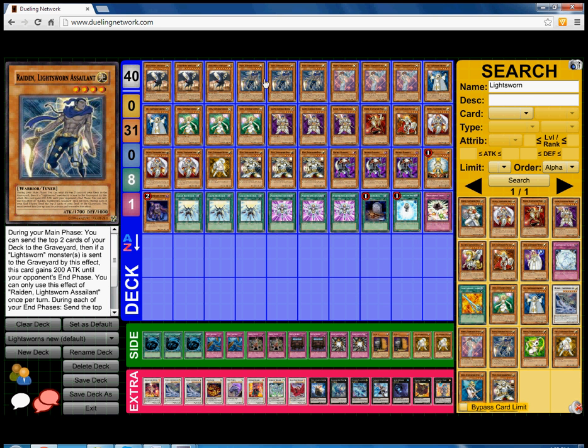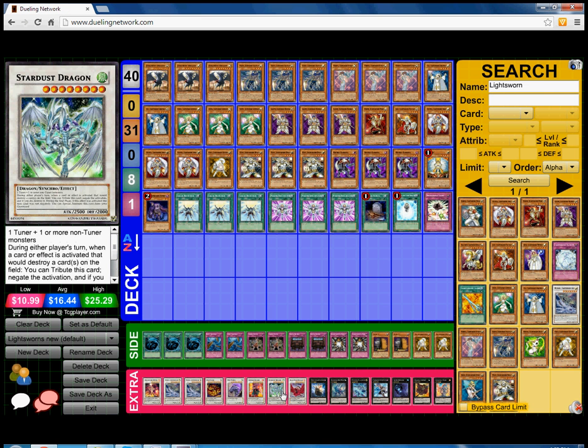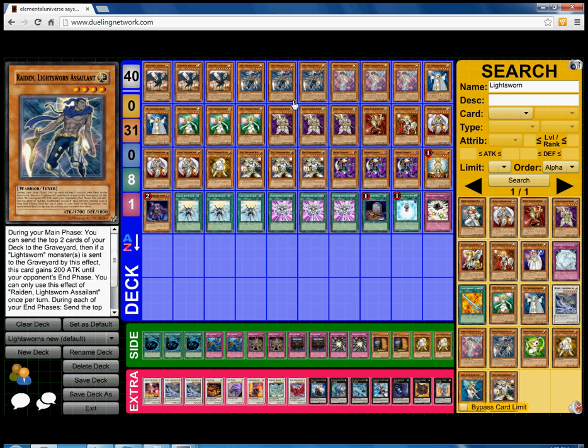Raiden also gains 200 ATK for each Light Sworn sent to the graveyard by his effect, and during your end phase you can mill 2 cards — a standard Light Sworn effect. Triple Raiden, and he's a level 4 tuner, which makes this deck even more broken. Summon Raiden, activate his effect to mill 2, mill Wolf, then Synchro for Crimson Blader or Stardust. Easy Synchros.